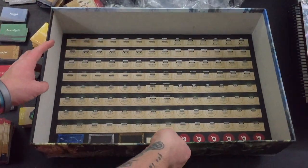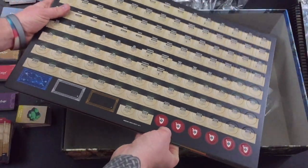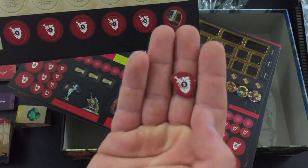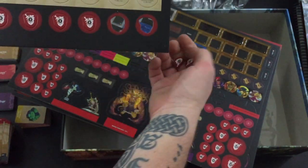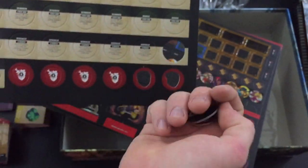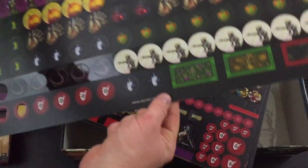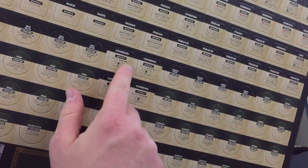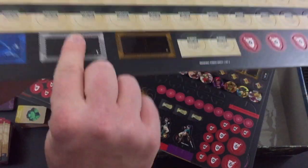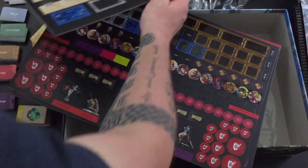We've got some stuff to punch - punches right out, just standard hanger-ons on the side, nothing unusual. And on the back here we go - all kinds of different tokens for various conditions and statuses. Condemn, Poison, Disease, Paralyze, Haste. It does punch out very easily - I'll get to punching all this out shortly. There appear to be a lot of these.